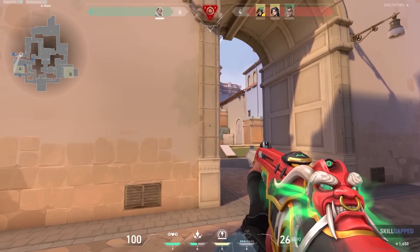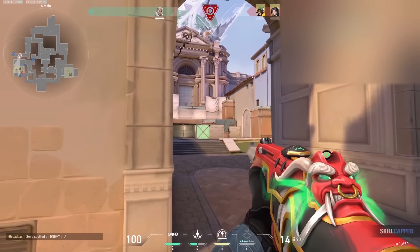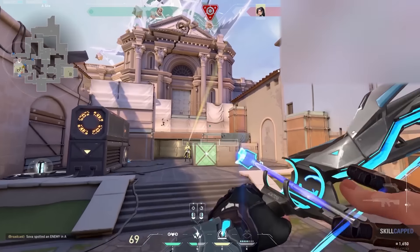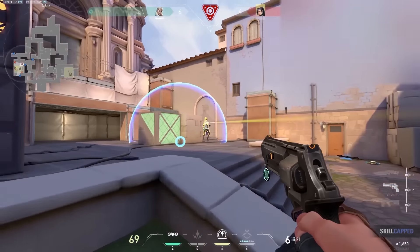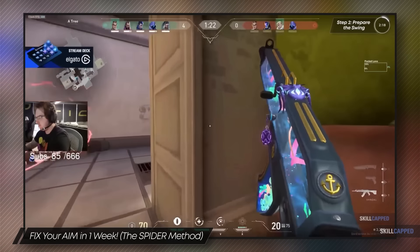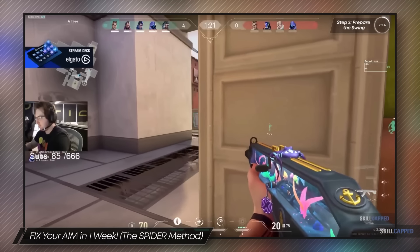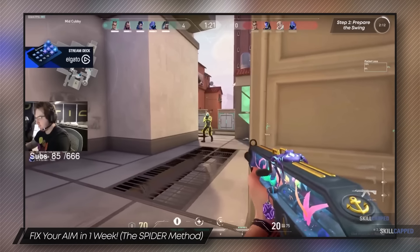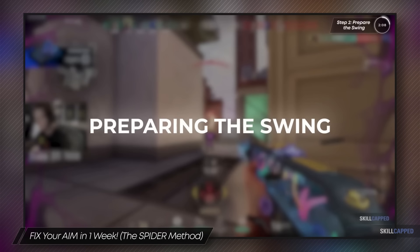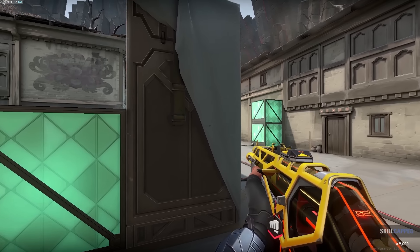Much of what goes into crosshair placement is not your ability to control your crosshair, but rather having the knowledge of common positions that people will play, and then setting your crosshair placement up to peek at those spots one by one. A super useful technique for this is to prepare the swing — before you peek into an angle, you pause to prepare yourself physically and mentally for the peek, and then you swing. It simplifies the aiming process, allowing you to focus on the things that honestly just really matter in the game.